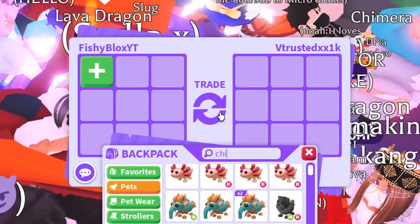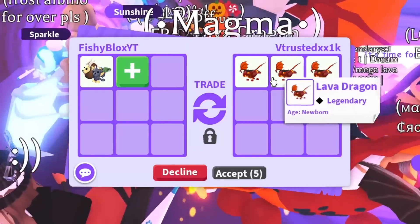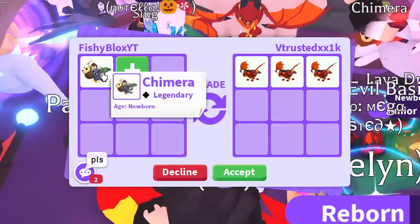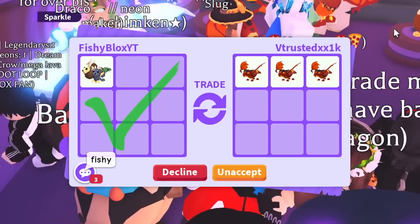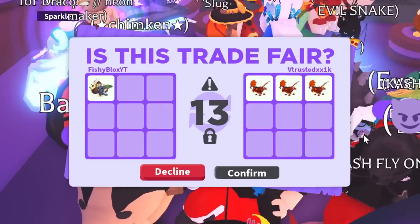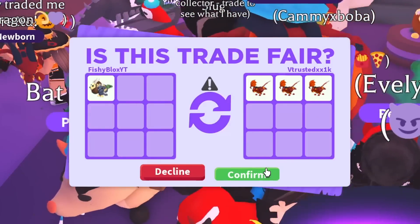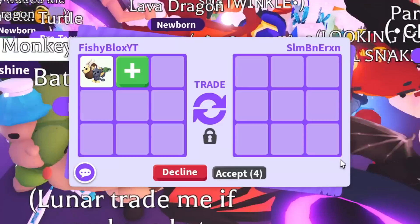Now we're on to the chimera — I hope I get good offers. Someone has three lava dragons and I might do it for that. They said offer though, so I'm not gonna offer for this unless they want the chimera. I hit accept but they went to the next trade window. Three lava dragons for a chimera could be decent since this was like 4,000 Robux worth of candy — but they declined.